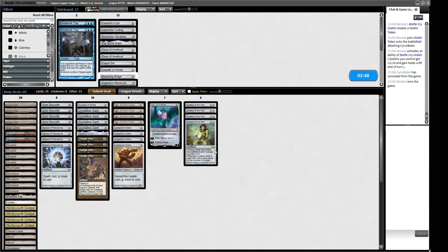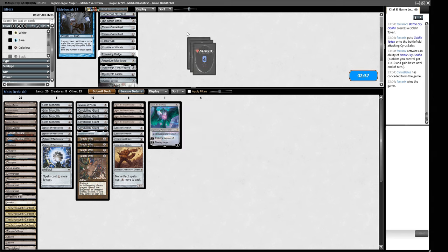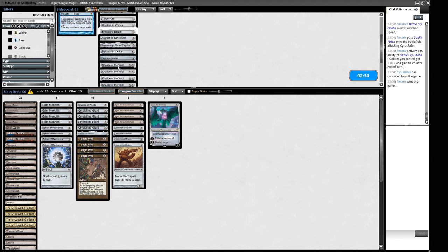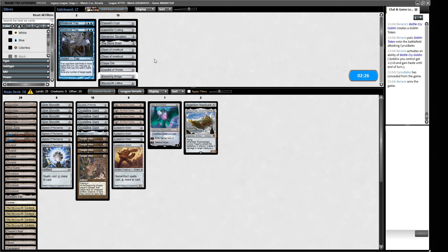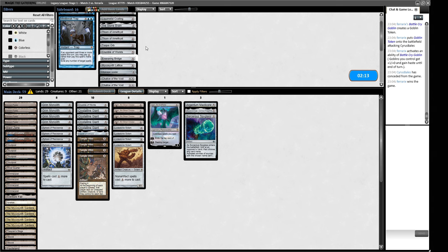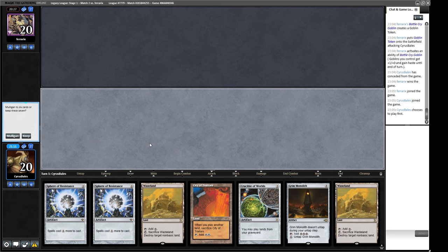For sideboarding: Chalice of the Void doesn't seem great against a deck making a bunch of Goblins. We could take them out and play some threats — main-deck Master Core, main-deck Sky Sovereign. Torpor Orb seems good since they have Goblins with annoying triggered abilities. That was also a mull to four, so we were definitely up against it.